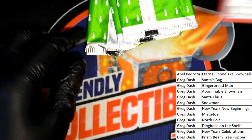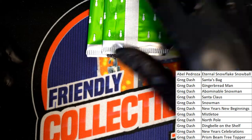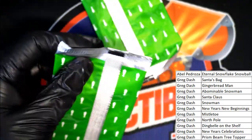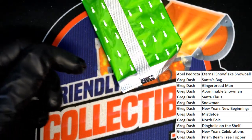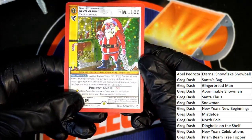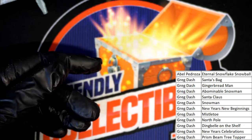So this is another gingerbread man — we've had two of those. Two full hollows of abominable snowmans, that's our second one of those. Two packs left. Our second one of these, full hollow. And the final card — this is a Santa Claus full hollow. Nice going, Greg. Congratulations. Got a lot of nice ones in there. Full hollows, really good.